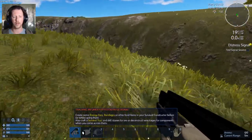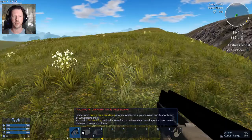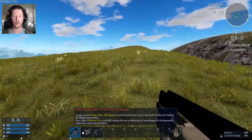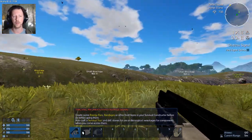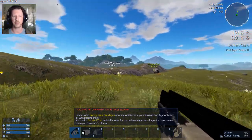It says: create some energy bars and bandages and other food items in your survival constructor before going to your distress signal. Also craft a survival tool and drill stones for ore, or deconstruct wreckages for components when you come across them. I found a couple of small wreckages over there, and there's another wreckage over there, so I think I'm probably going to start heading that direction.